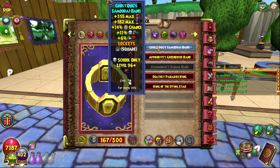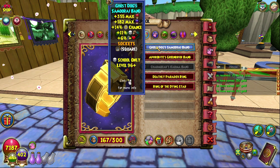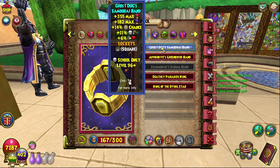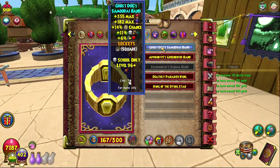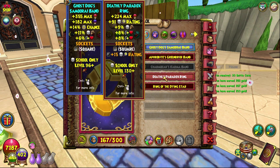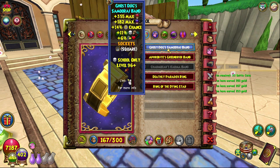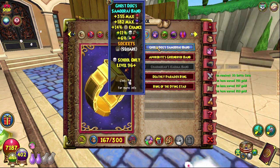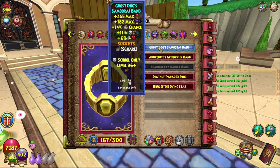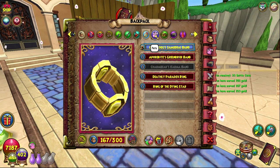For my ring I have the Ghost Dog Samurai Band, which I got randomly while questing in Khrysalis. It's not exactly the best but I like the damage on it — having 11% damage is great. The Paradox Ring only has 9% but does have extra crit. The Ghost Dog ring doesn't have the power pip chance, and 14% would take me over 100%, though at 107 I can afford to lose a bit. I'm not 100% sure where exactly it dropped, but it works really well.